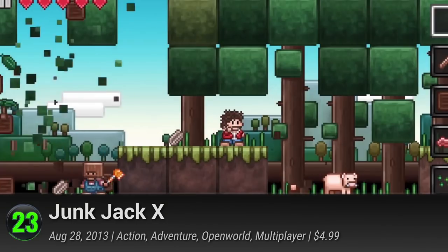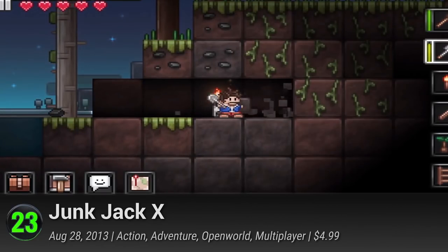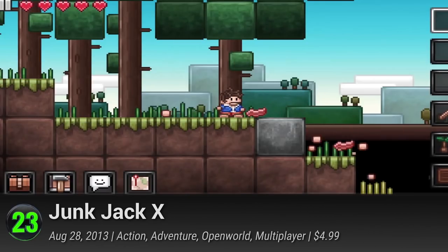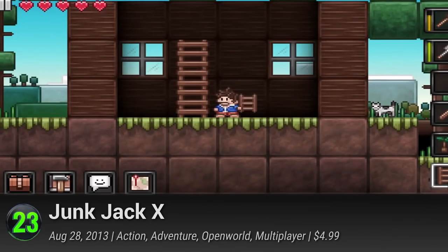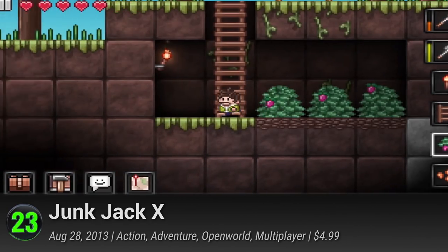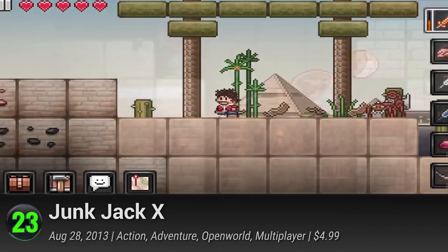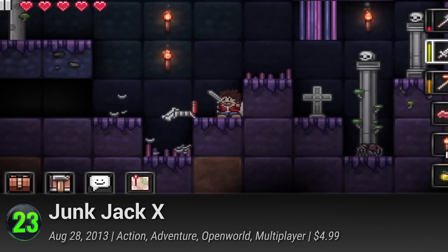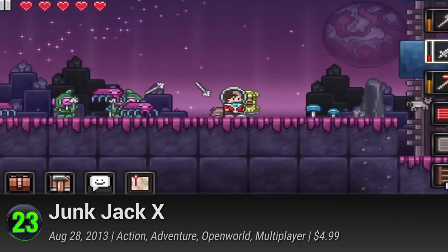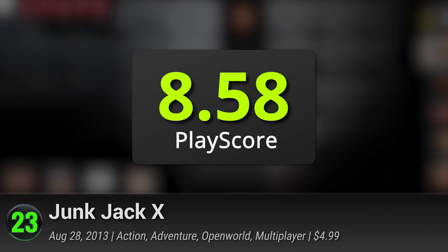23. Junk Jack X. Step into the shoes of Junk Jack and enter his pixel planet that's ripe for exploration. One of the iOS's original gems, this sandbox game gives you free reign over a rich, randomly generated world. And it's only gotten bigger with updates that add an array of new features. Put your creative caps on and dive into the vast planets along with your friends. It has a PlayScore of 8.58.